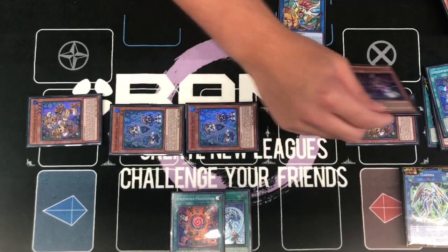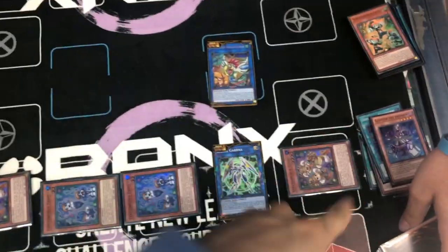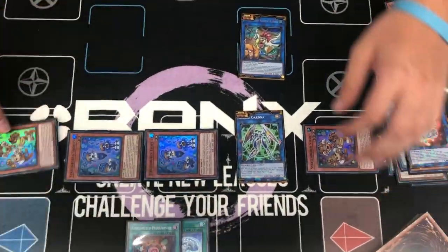At this point you can link this away. First it's Amatharaj, and then you don't want to cheat anyone — Secure Gardna.